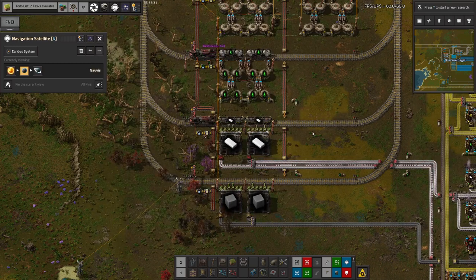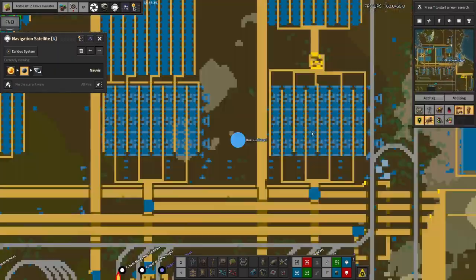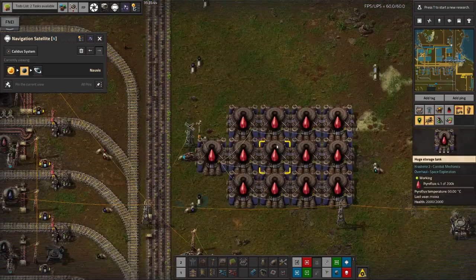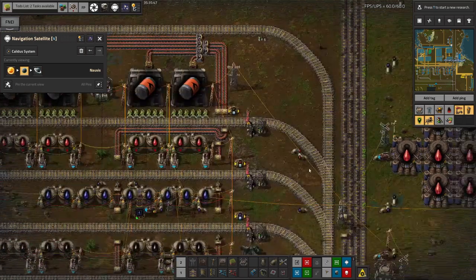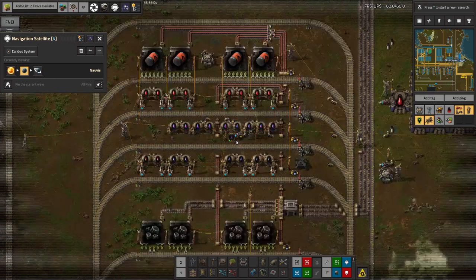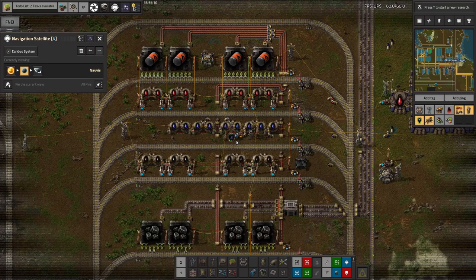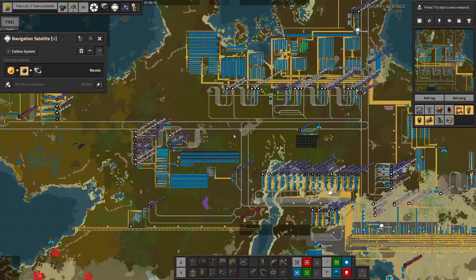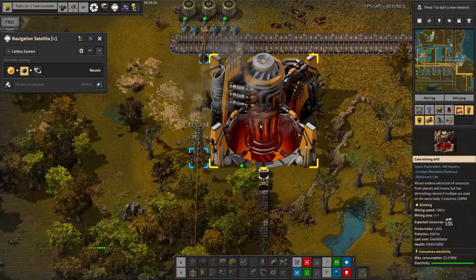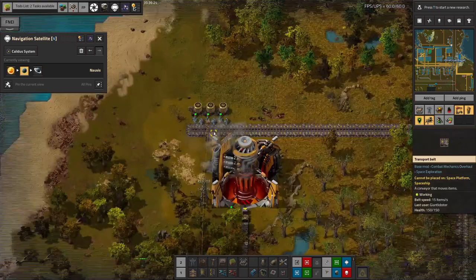Mark has also done a bit of tidying up of things on my to-do list and got them done rather quickly and efficiently. Over here we've got massive pyroflux storage — approximately none in the tank because it's all being pumped over to the station. When we finally start to need pyroflux we can get it from here and take it to wherever it's needed. I have strong suspicions it's going to be needed for some next level of processing. Mark also did some of the core miners I was talking about in the previous episode.